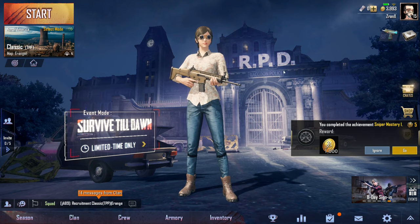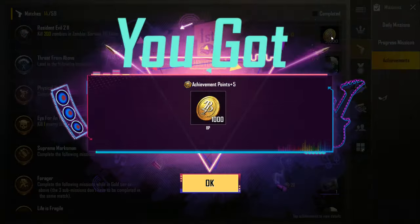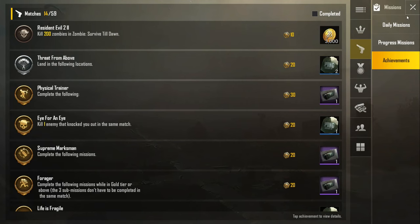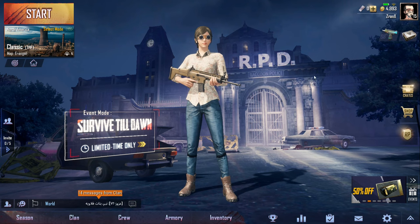The game has a typical app layout — you have achievements, your inventory, and so on. Whenever you see orange dots in the menus, it just means something needs your attention, so make sure to investigate them. It's very typical of mobile apps.